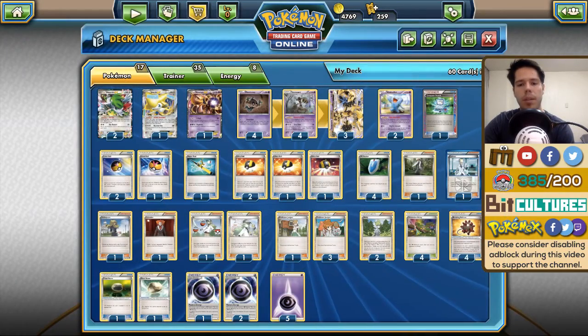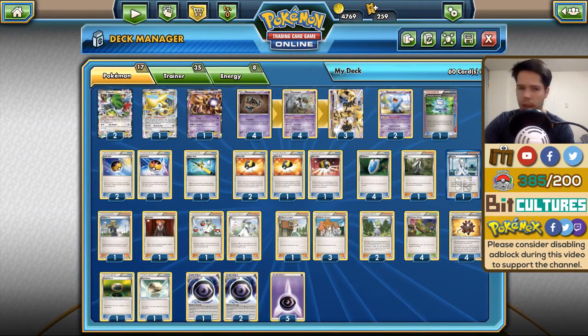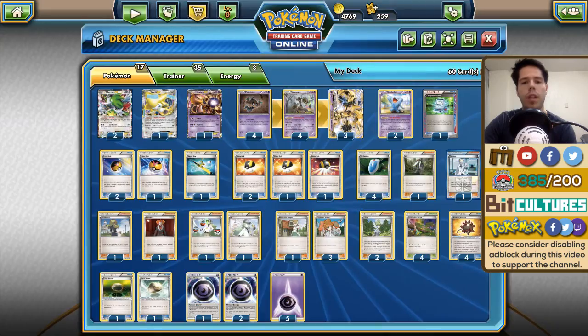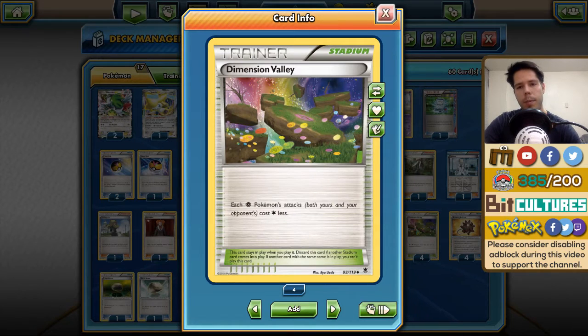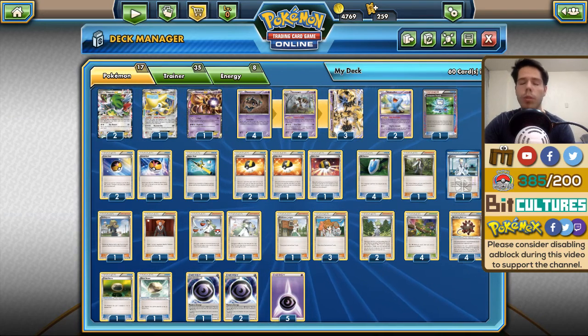As far as Item cards go, we have four VS Seekers to reuse all the supporter cards — Ultra Ball to find Jirachi, Shaymin, Trevenant BREAKs, Trevenants, Wobbuffets, Phantumps, and Mewtwo. Three Level Balls find Phantump and Jirachi for that potential turn one Wally. One Super Rod to make your opponent go through even more than four Trevenants, or to get back discarded Trevenant BREAKs. Four Dimension Valley, the best stadium for this deck — it makes Silent Fear very cost effective, and Tree Slam from Trevenant BREAK is a decent attack with appreciated extra damage output.